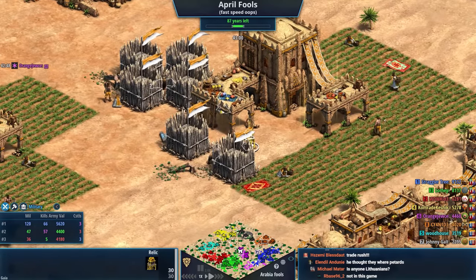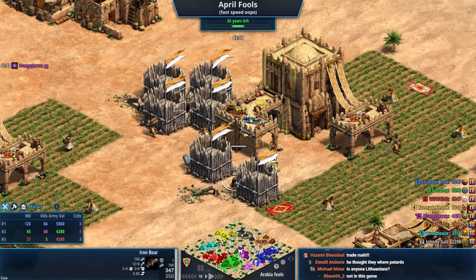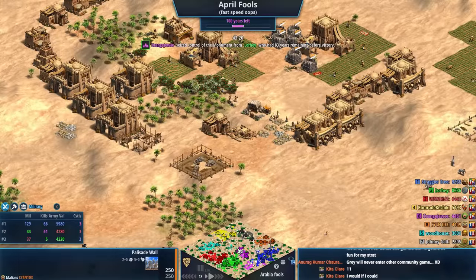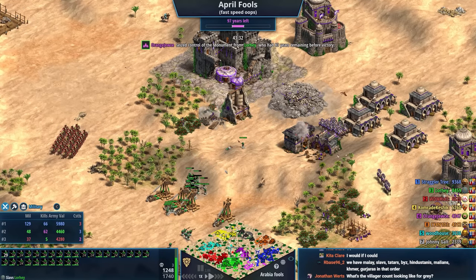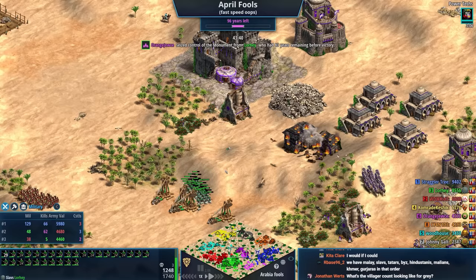This is kind of funny — Orange can never take this relic because this relic is part of what's walling in that boar. You can see Orange had the right idea there, too — it just took a little bit longer for Orange to come to that conclusion. Purple does reset the countdown, and now every time the countdown's reset, it goes up to 100 years and the countdown restarts.